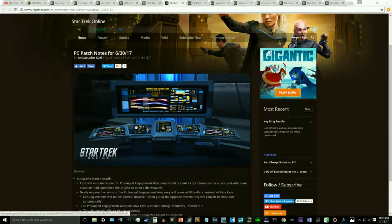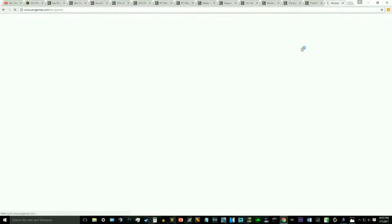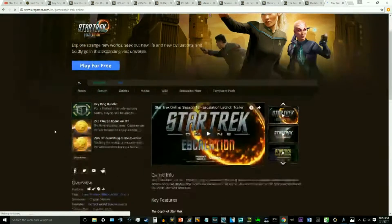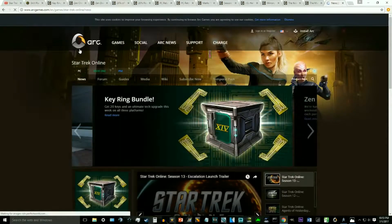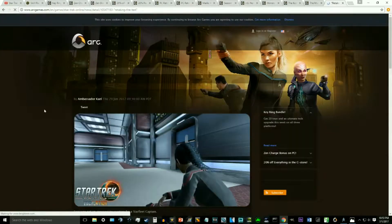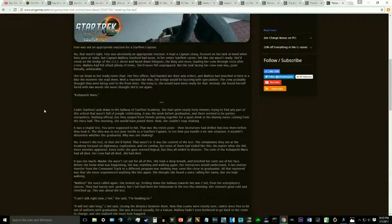We missed a story blog. Basically, this tells the story of a captain who finds out they're retaking the test and is understandably quite nervous. It goes through her story of the first time when she was an academy cadet and took the test. It also tells how even the Klingons are getting a shot at it. It's basically our RP for why we're doing the weekend event with the Kobayashi Maru — a very interesting read, definitely have a crack at it.